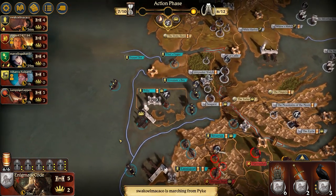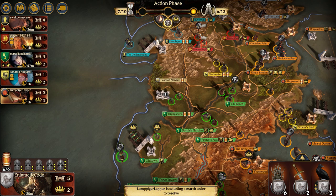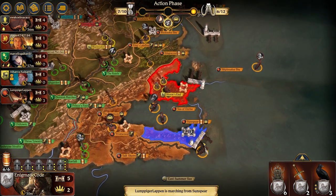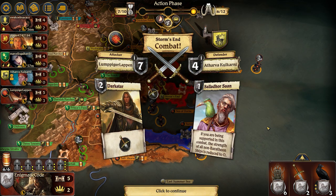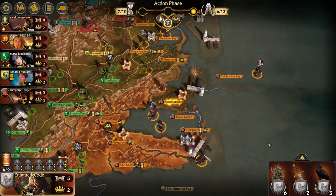There goes the Order from Pyke, which could take back Flint's Finger. The Tyrells are being a little indecisive, first wanting to go to Dornish Marches but decided to split up their forces between the Marches and the Reach — probably wanting to double move from the Reach to take King's Landing. The Martells are trying to take back Storm's End, and without anywhere to retreat this could really hurt the Baratheons. Yes, the Martells take it, and without anywhere to retreat that just kills off everything at Storm's End.